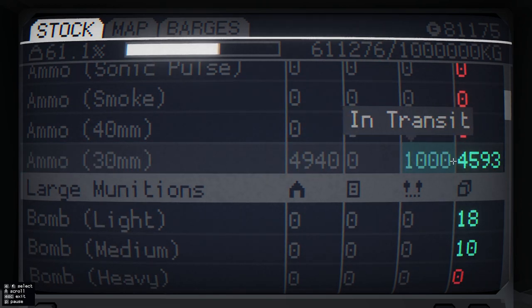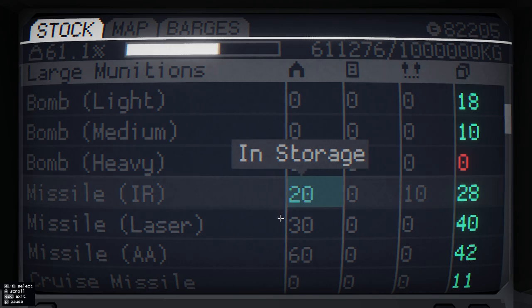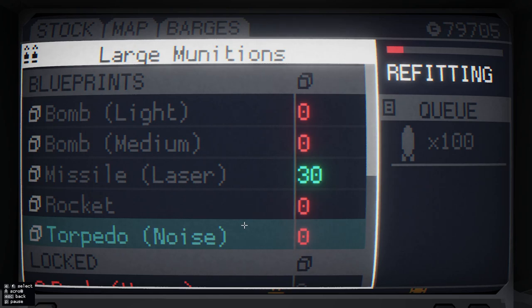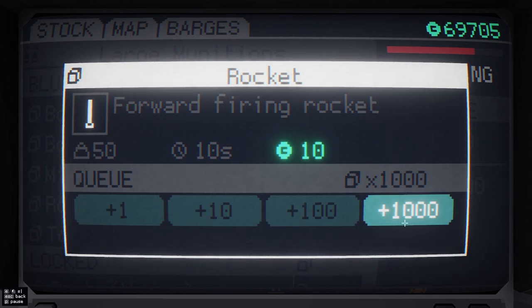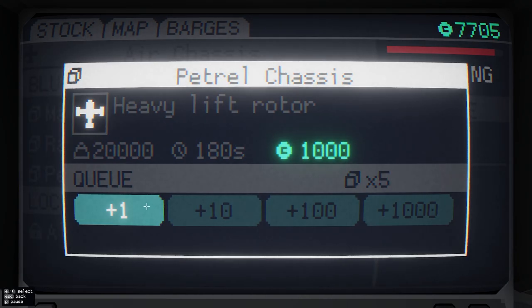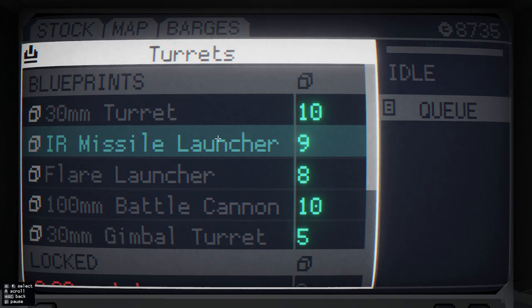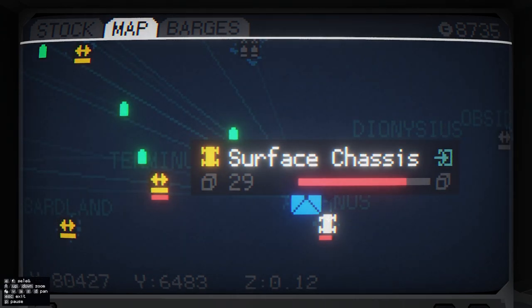30 mil, we're fine. And then in transit we have some. Bombs were good, missiles were good. I wanna get like 100 medium bombs built. And even though we don't have it yet, I wanna build like 1,000, 2,000, maybe 5,000 rockets. I just wanna make sure I have a stockpile of things to go off in case all hell breaks loose.